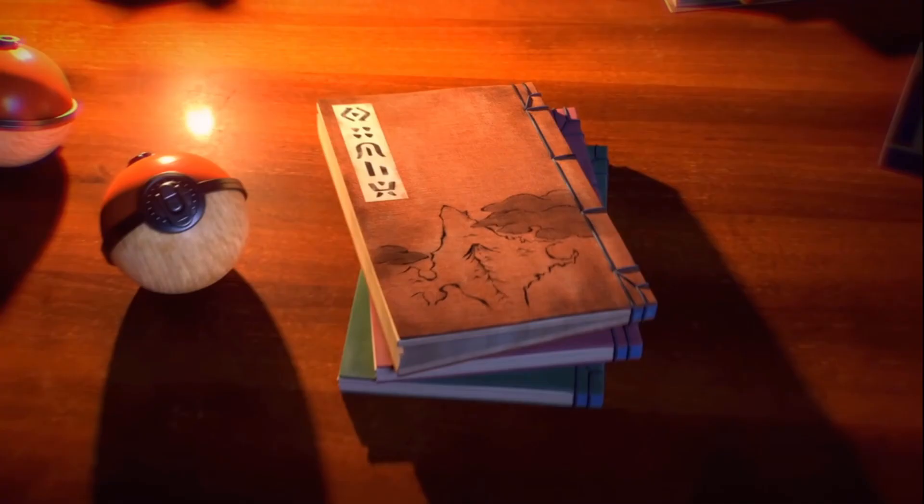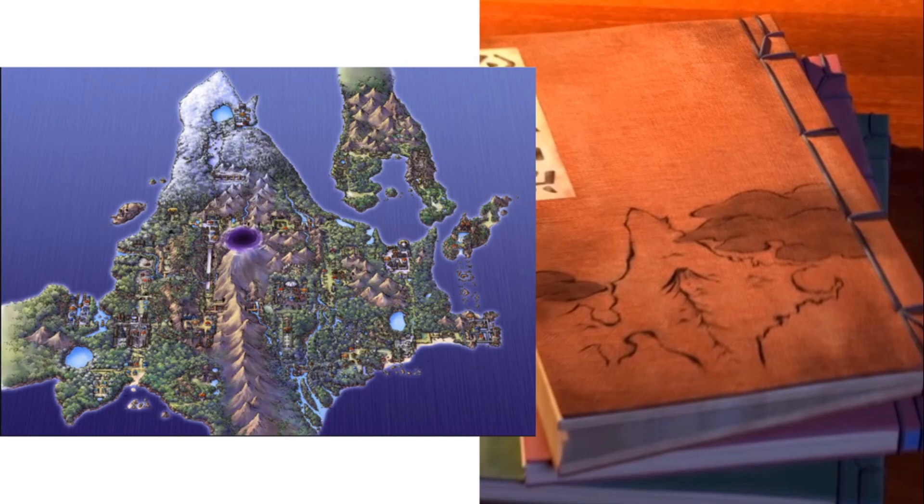I've come up with three big ideas as to why and how the region might be different. In the trailer, they have this book, which is basically a narrative device to get us into the story. But as you can see on the cover, there is a crude map of the Sinnoh region. And if we compare that map to the map we already know, we can see the two are very similar with just a few slight differences — mostly in the outline of the region. We could probably put that down to old ancient cartography techniques that aren't as accurate as what is essentially satellite photography.